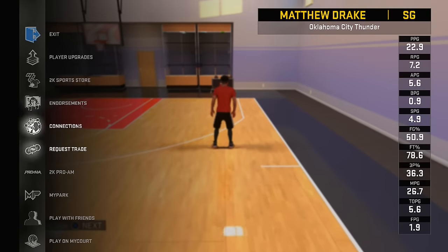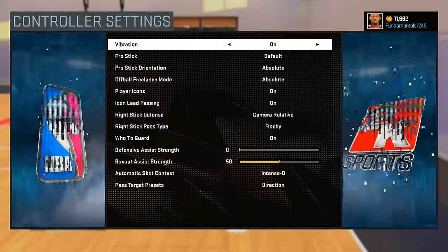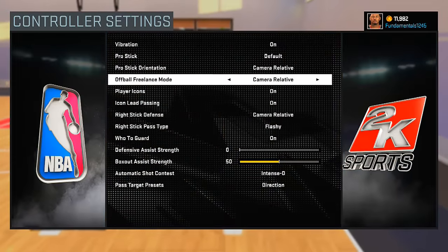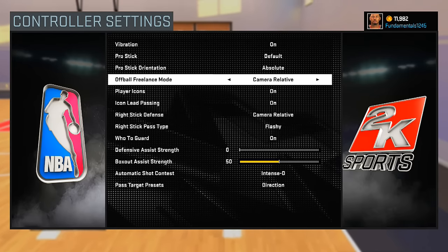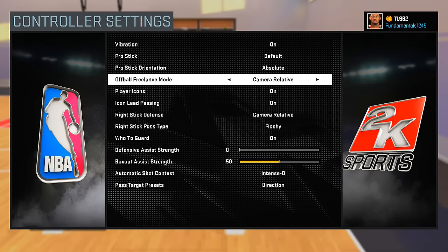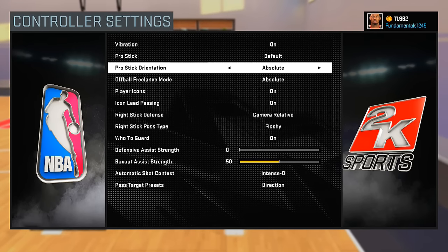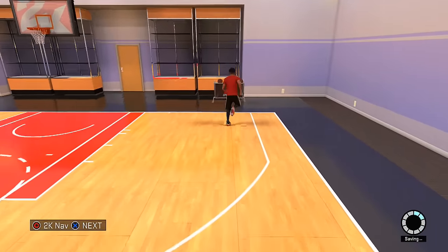Let's get into it, but before we do, go down to your controller settings. You're going to go down here and it's going to look like this. You want to make sure this is on absolute. For my own preference, I like to put both of them on absolute. You can keep the other one on whatever you want, but this one has to be on absolute. That being said, let's get into the speed boosting.